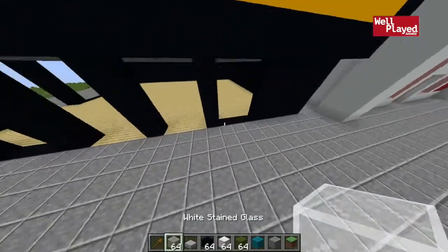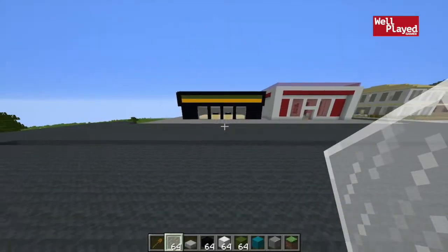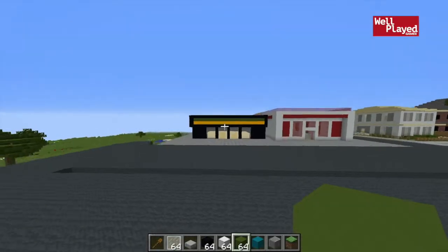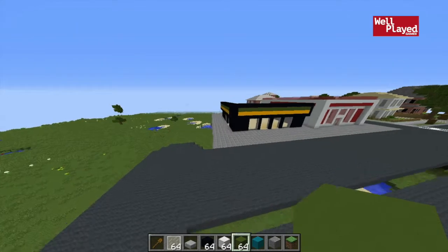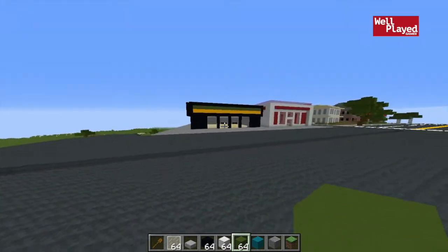Time to fill in the glass again for some contrast. I'm going to be going with white stained glass here and we'll see how this ends up looking. Plain and simple, but I really like how it looks. There's an example of a quick little bank that I threw together. I actually quite like the look of it. It's supposed to be more of a modern one, but I think the colors do work for that for sure.